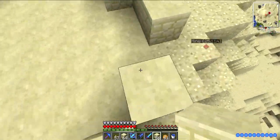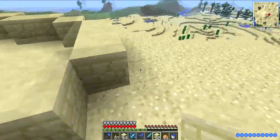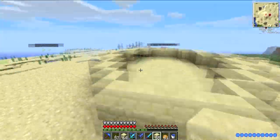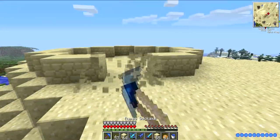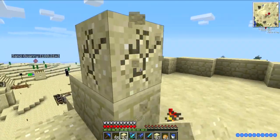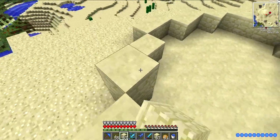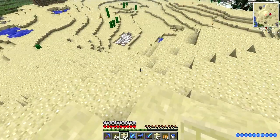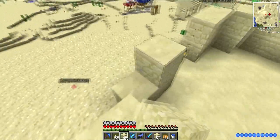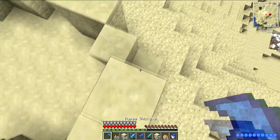We're gonna decide which way we want the entrance pointing. Which side has the most space? This one has the most space. Actually, this will work fine — we can have doors here. So I'll mark that for the moment with torches. The sheep looks really inhumane, but I'm sure they'll do fine — as they're not humans, inhumane doesn't really matter.